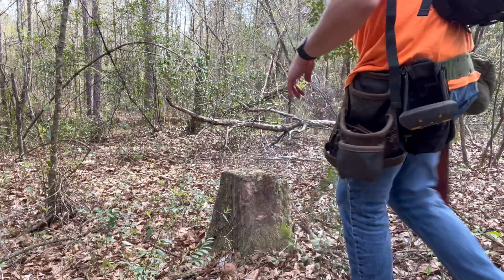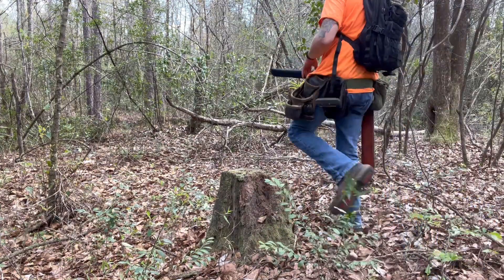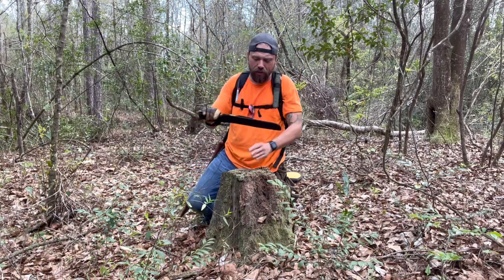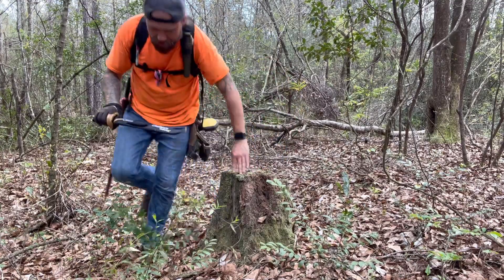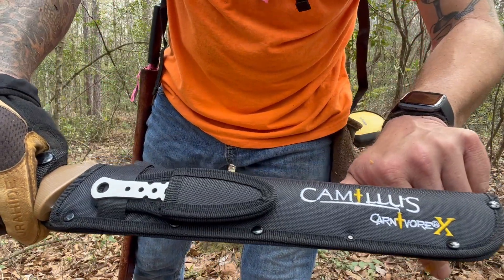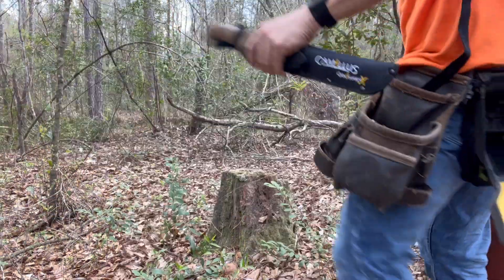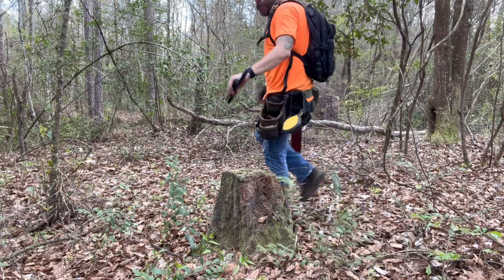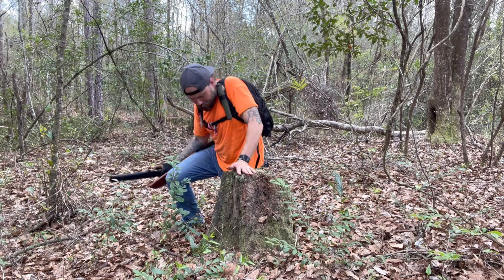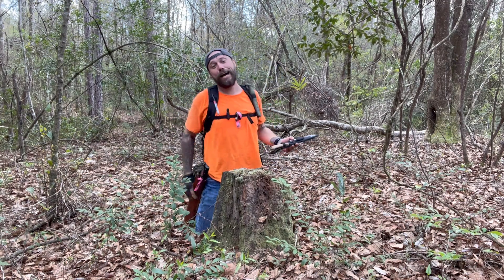Tell you what, I'd be willing to bet that stump has got some fatwood in it. Just from walking around with this thing — I haven't even had it on my belt — one of these rivets popped right out. So yeah, that's cool. But I guess the thing on the sign said 'quality knives since 1876' — it didn't say anything about sheaths. So we're just gonna let that slide, Camillus.